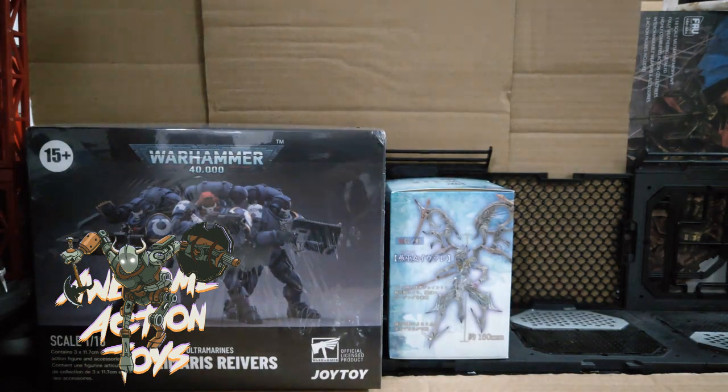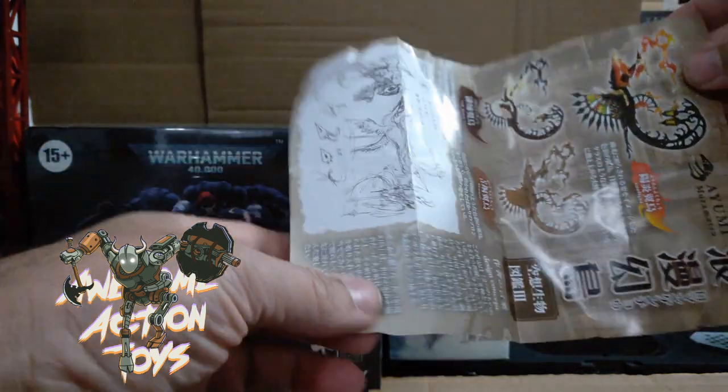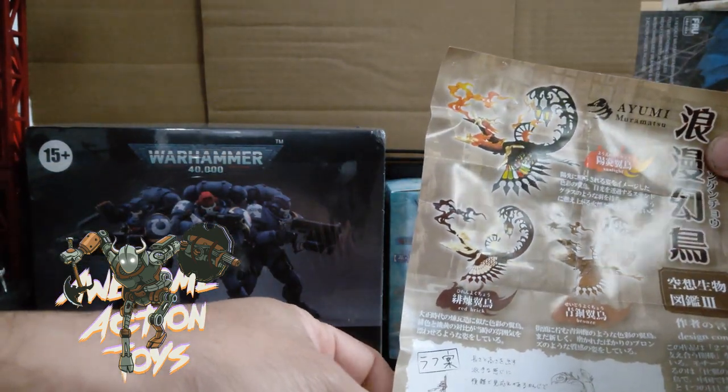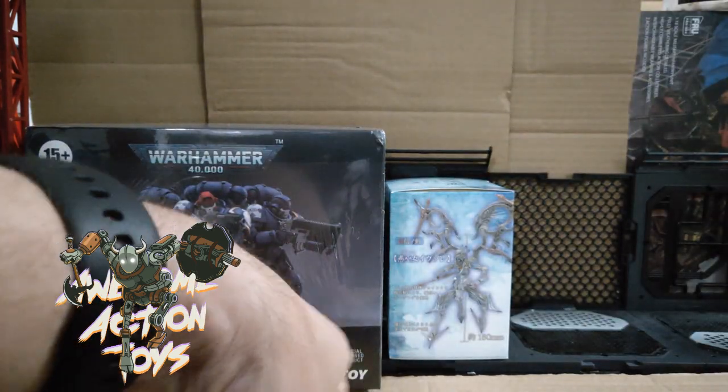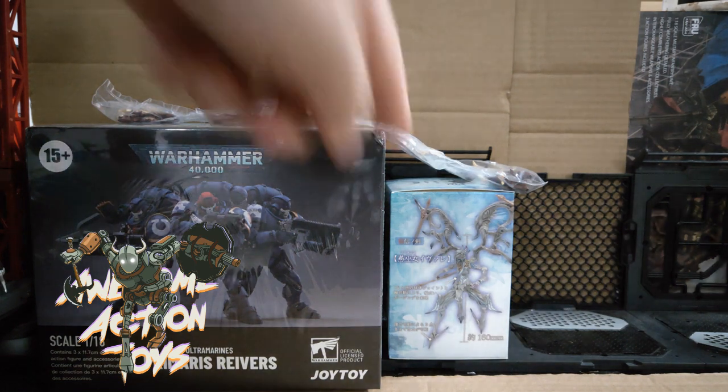Not only that, it also came with what looks like — going by the paper instructions — a phoenix bird, or maybe a two-headed phoenix bird or something like that. So that came along as well.